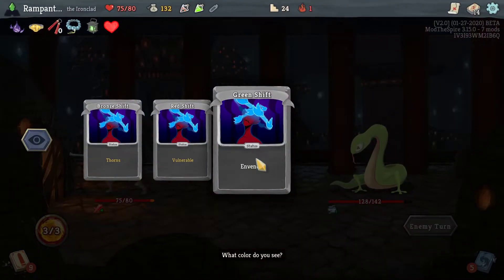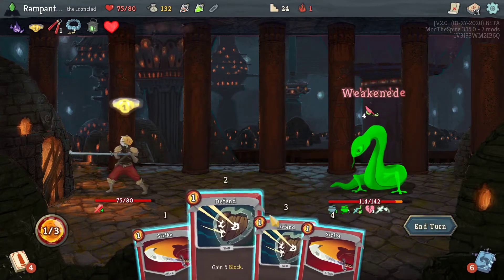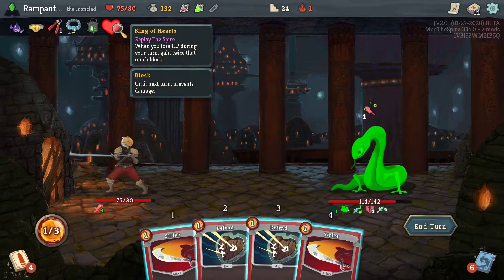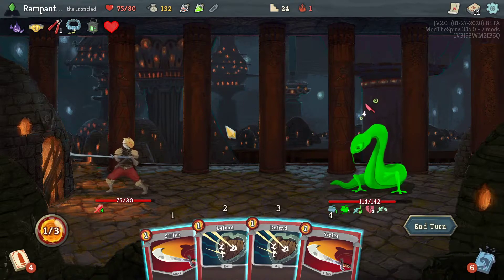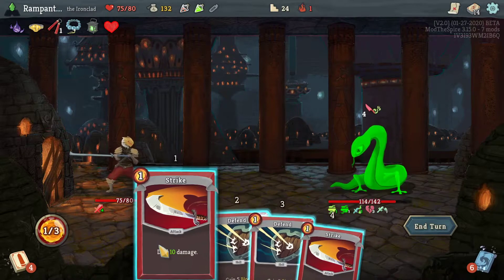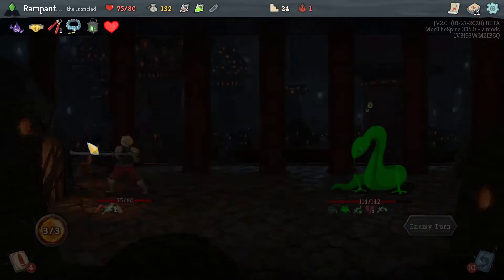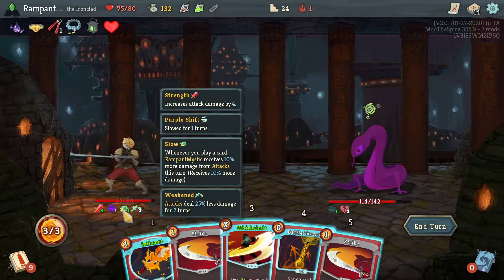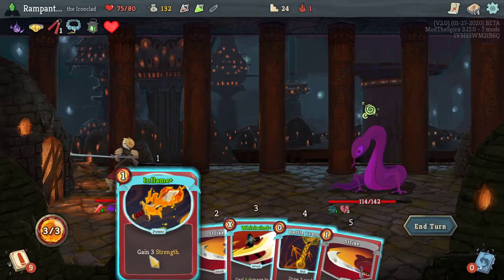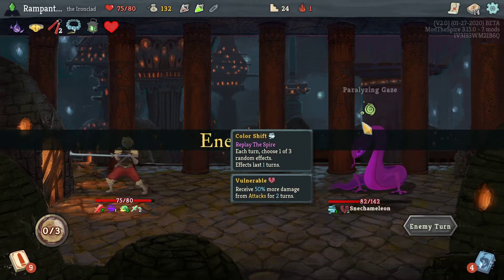Invenom, Vulnerable, or Thorns? Sure — gain invenom. So I get to choose what the Snecameleon gets, which is interesting. Block — oh, it gains it on the next turn though, so it's better for multi-hit attacks. I need to block here — I don't want to be poisoned. Slowed? Whatever. I have no idea how Slow is going to affect me. Okay, that's not good. Good thing the enemy is not attacking.